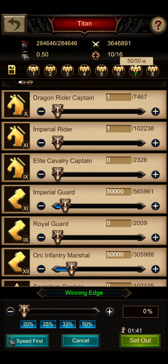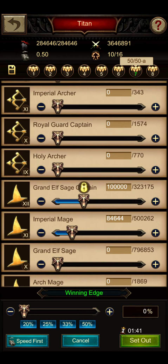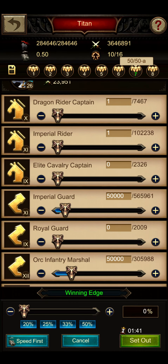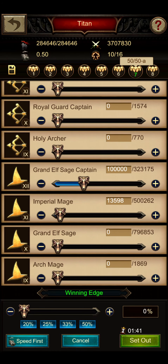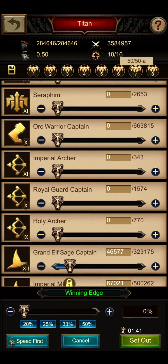Your mages or archers — whichever backline you use — have the lowest speed, so speed first is in my opinion the most efficient setting. And even if you want to send more infantry when you increase your march size, that's still fine. You can do that, then quickly scroll down and see how your backline looks. In the worst case, you can draw very fast there and never really have to worry about reducing a unit that has a minimum required amount.